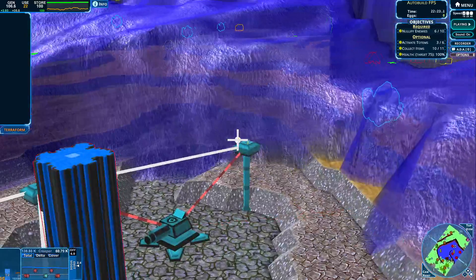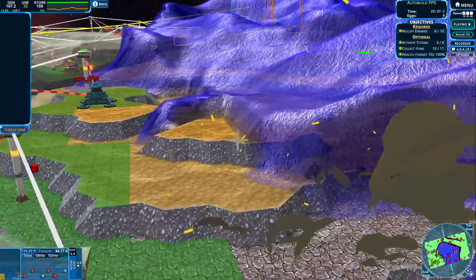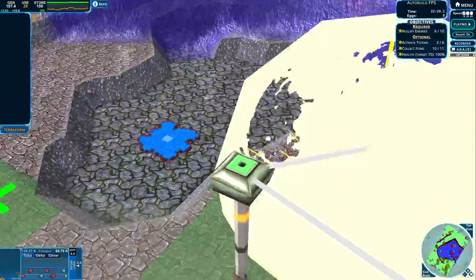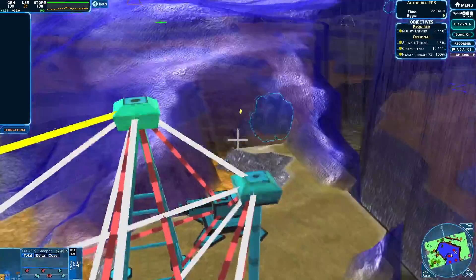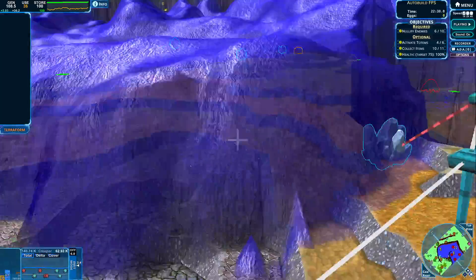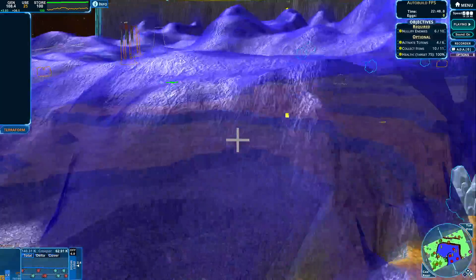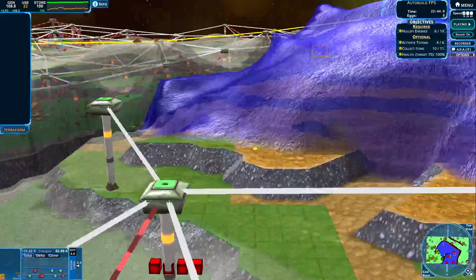Let's see if we can get this stash for ourselves. Here it comes — no problem, we are doing this one. We are going forward. Let's keep on going over here and see where we should go next. Let's get moving over here.